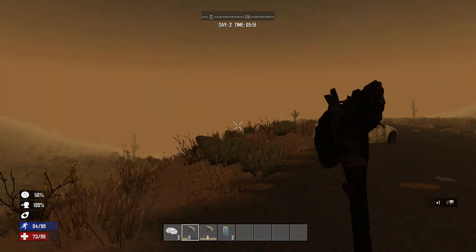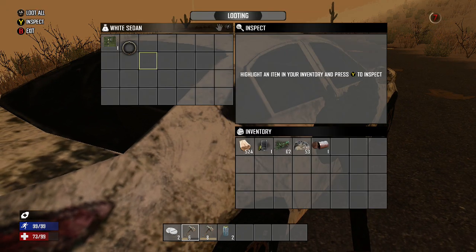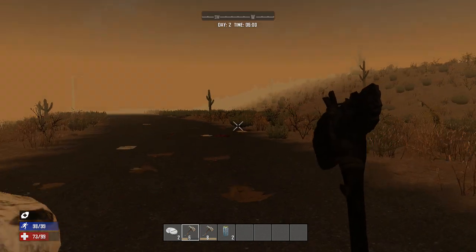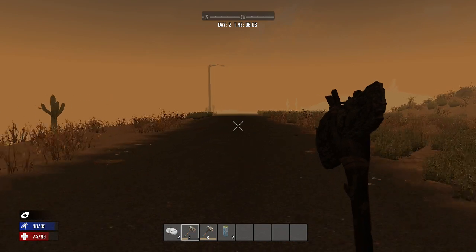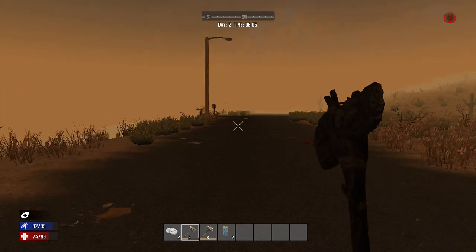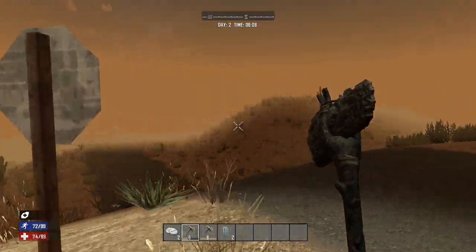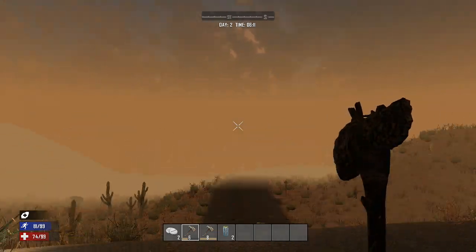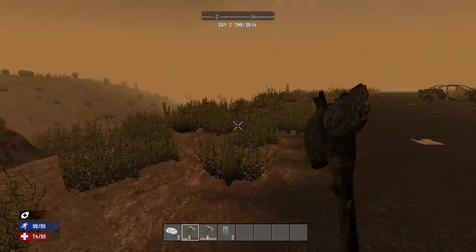We've got a white sedan here as morning creeps in with a gritty sunrise. Found a repair kit — repair kits are made from cloth, oil, duct tape, and forged iron and are used to repair guns, motorized tools, vehicles, and more. We've got another streetlight in the distance. Streetlights, from my exploration so far, are a sign of civilization in the general area — makes sense, just like the real world. There might be something to search down there.